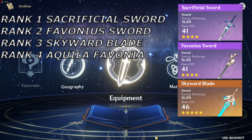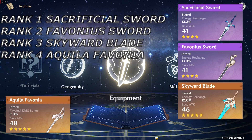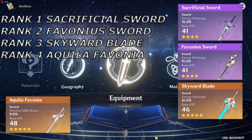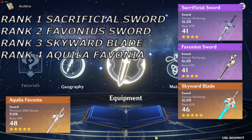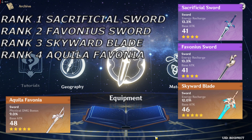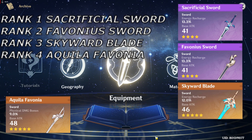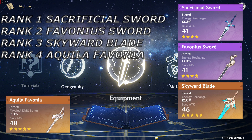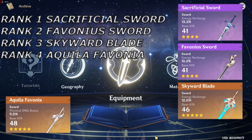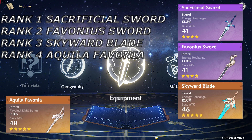At rank 4, it's the Aquila Favonia. For the record, you only use this weapon if you don't have the 3 other stated weapons. The only real benefit, aside from the amazing sword effect, is the weapon's base attack, which will also affect the amount of attack buff that Bennett's Fantastic Voyage can give. I know all of those are pay-to-win weapons — if by any chance you don't have any of those, just use the free Prototype Rancor and hope you get one of those recommended weapons in the future. Any updates will be in the description.